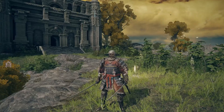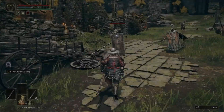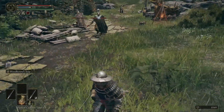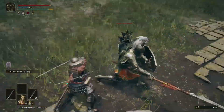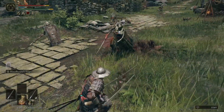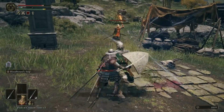Hello everybody, welcome to my YouTube channel, this is ReikiHQ. Today I'm gonna show you how to get the Bloodhound's Step. This ash of war is a must-have which you can get very easily right from the beginning of your journey. It will provide you with a quick dash which you can use to dodge your enemies' attacks or to get right back at them after you avoided an attack.